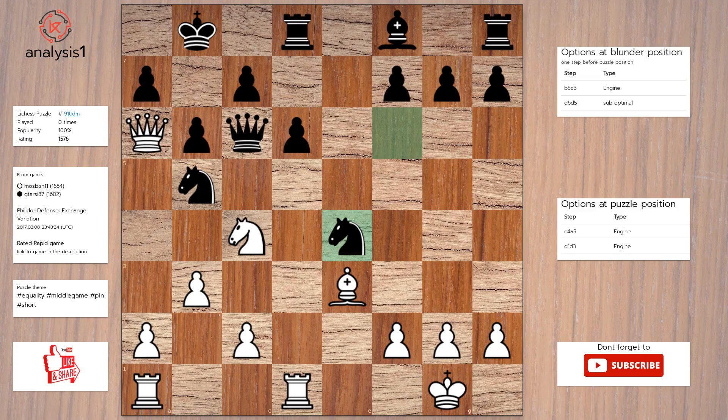Queen takes pawn check. Here is the solution to the puzzle: knight to a5, queen to a8, queen takes knight.